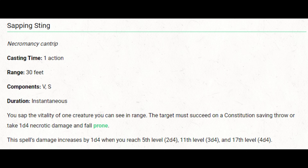There is one new cantrip in this book called Sapping Sting. It's an attack cantrip that requires a Constitution saving throw — no to-hit roll. If they fail, they take 1d4 necrotic damage and fall prone. The spell scales at 5th, 11th, and 17th level, increasing damage to 2d4, 3d4, and 4d4 at those levels.